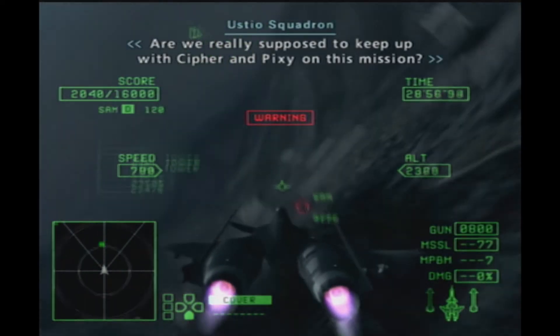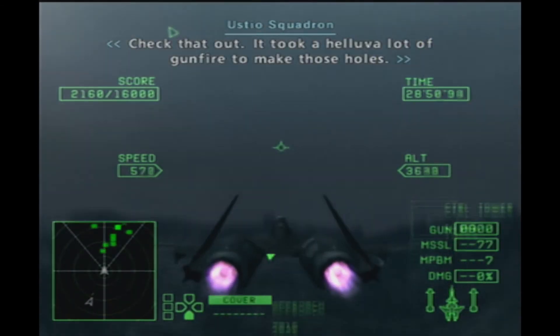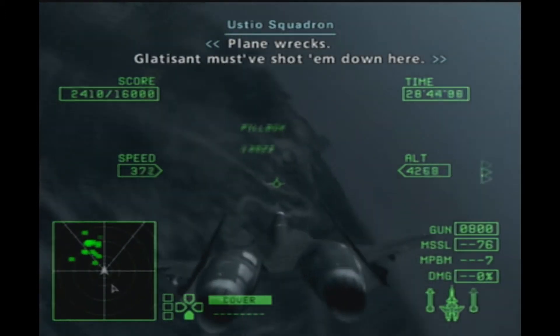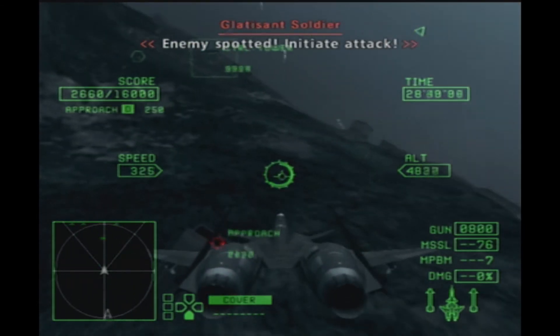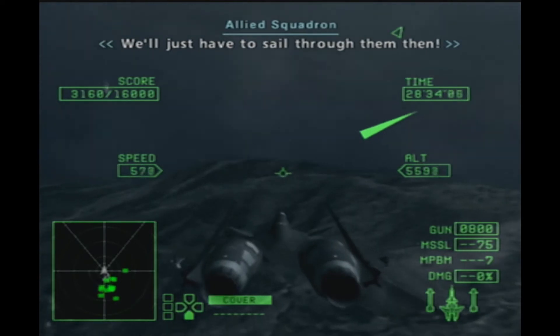Are we really supposed to keep up with Cypher on this mission? Flight engines have been hit. Check that out — it took a hell of a lot of gunfire to make those holes. Plane wrecks. Twanathan must have shot him down here. Enemy spotted. Initiate attack.